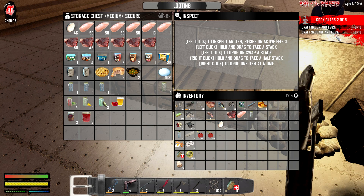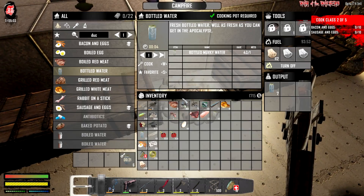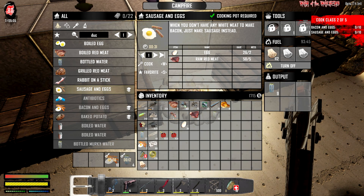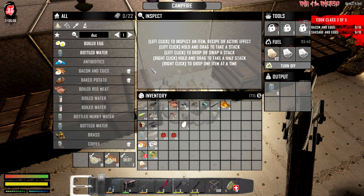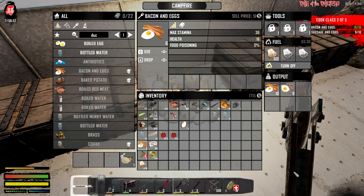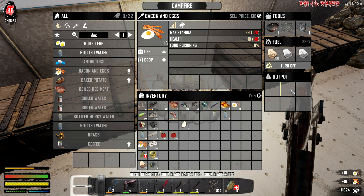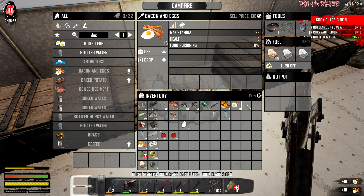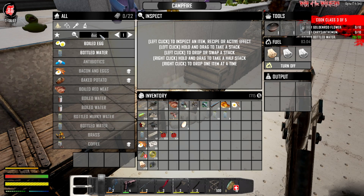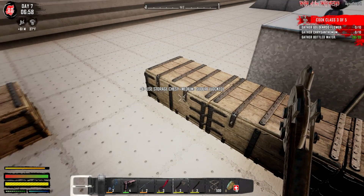What else do we need? Craft bacon and eggs, craft sausage and eggs - 10 and 10 of each. Okay, bacon and eggs, gotta craft 10 of these suckers. That's gonna take a long time. I'll be back in a few minutes. Holy crap - are you seriously gonna make me watch this? Ten seconds left - wow, that was long. It was bloody long. I'm figuring we had to stay in here because I had some bacon and eggs on me. I think we actually have to stand here and watch that craft.